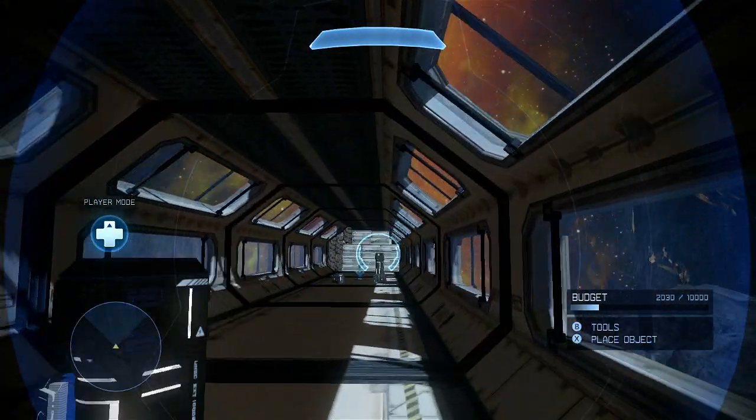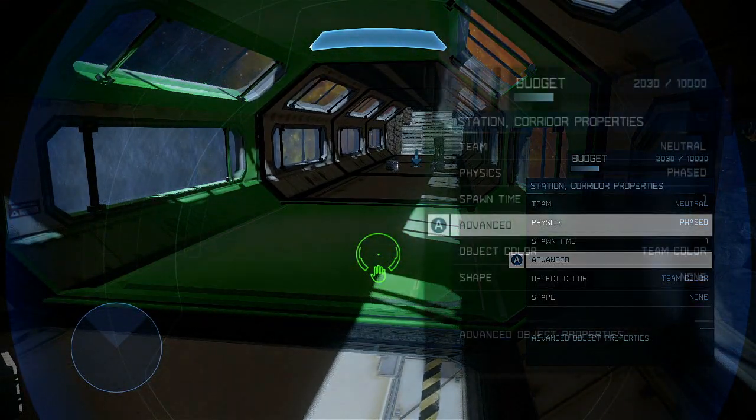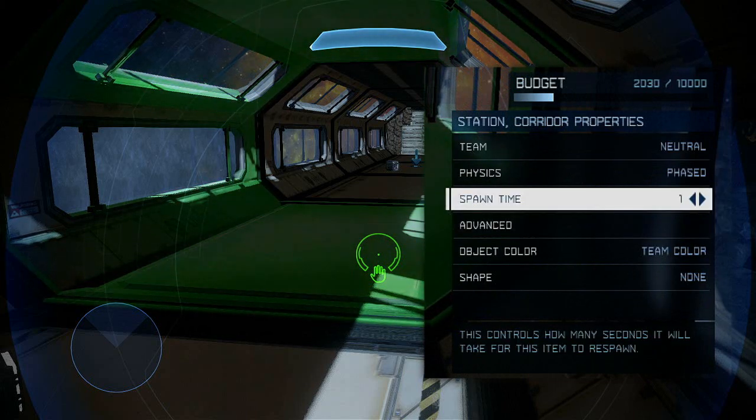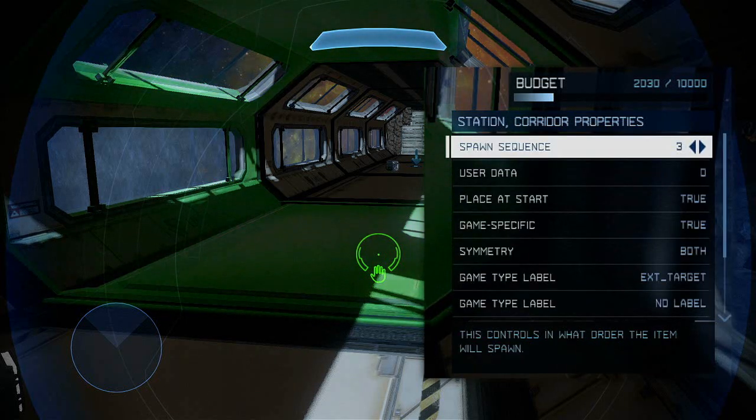We used the same technique to spawn in the structure pieces to create a bridge to Site C — the settings are the exact same here. The reason the Spawn Time is set to 1 for all these objects is because if you're standing too close to an object as it spawns, it will not appear. By setting the Spawn Time to 1, the piece will come in shortly after, as long as no one is standing directly next to it.